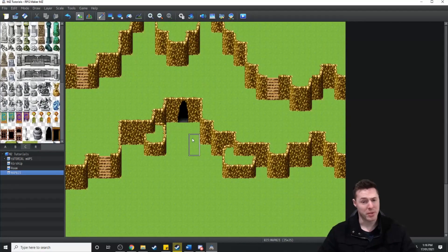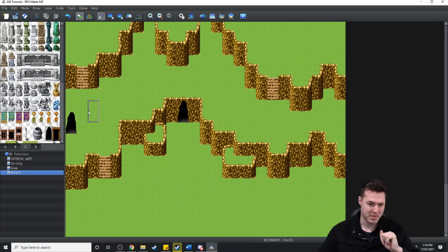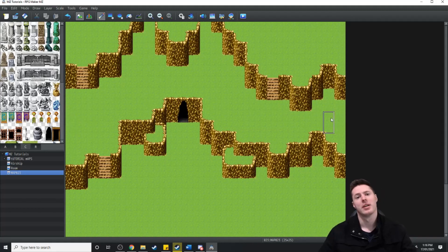Now one of the most important things when doing towns is adding borders. We don't want the players thinking they can leave through this side of the map or that side of the map. So let's make it look natural and give this town some borders.